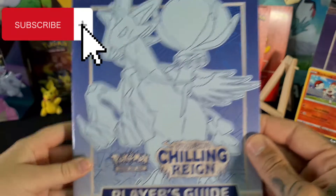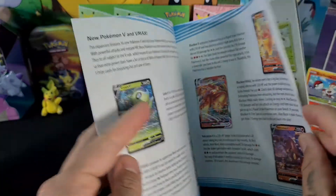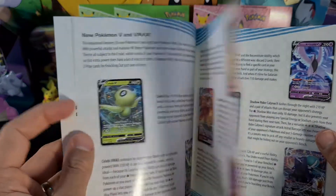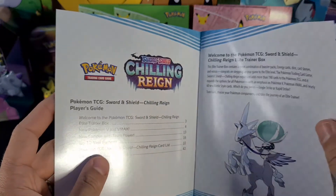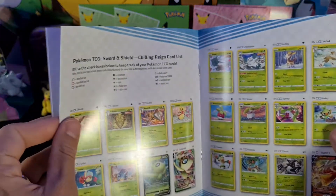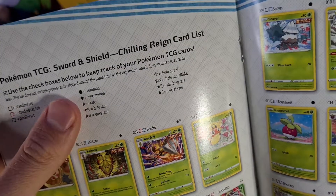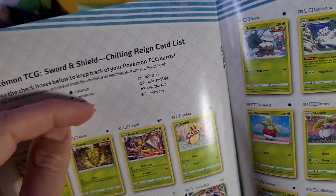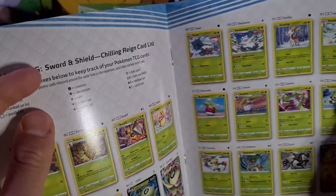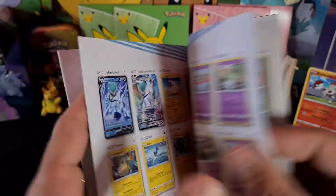We have a player's guide — you'll get one of these in each box. We'll put another video up with the other trainer box for comparison. The player's guide takes you through what's in the box and the different cards. In the back we've got a Chilling Reign card list that goes through all the rarities, starting from common.